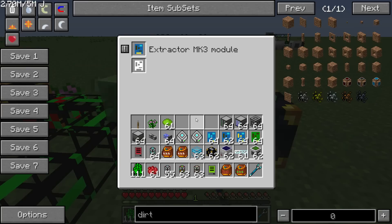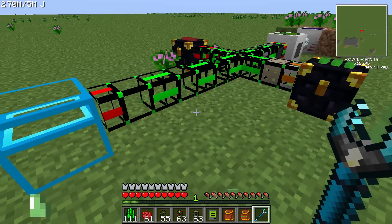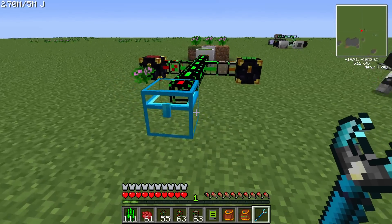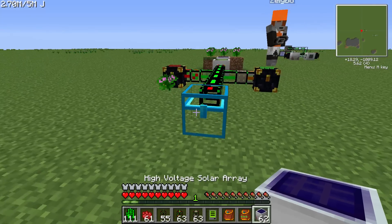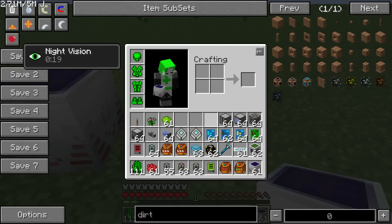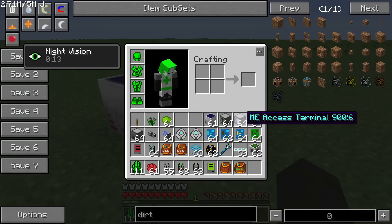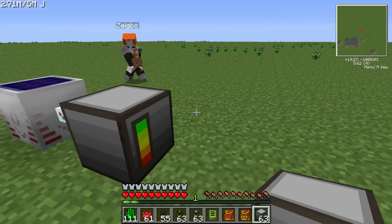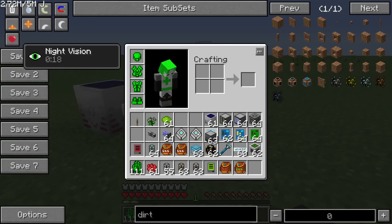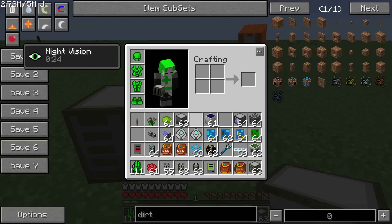We put an extractor — a Mark III in there. And this is the default route. After that, what we're going to do is use the new energistics setup. I'm going to need another power supply — you can hook it up to the same line, but just for ease right now, I'm going to make another one. We've got an ME controller. This is part of the new energistics mod — it makes storing items incredibly awesome. We'll maybe do a full tutorial on that later.